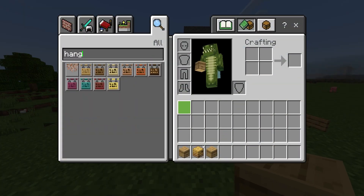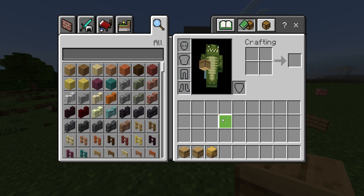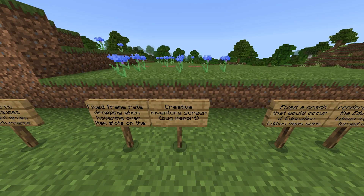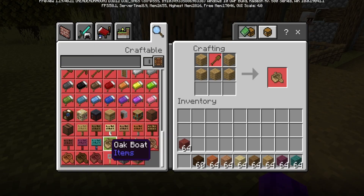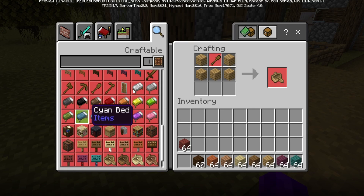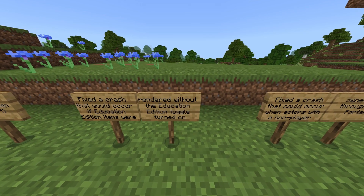If you were having those and tried to move around, it would cause significant lag. The same problem has been an ongoing issue with shulker boxes. Fixed frame rate dropping when hovering over item slots on the creative inventory screen. Fixed a crash that would occur if education edition items were rendered without the education edition toggle turned on.